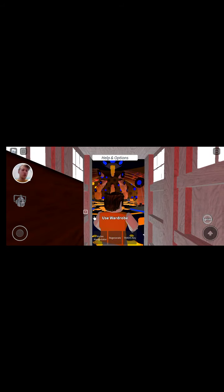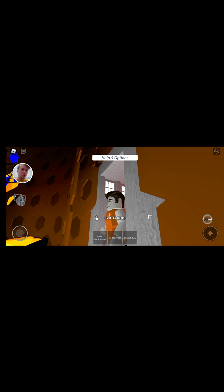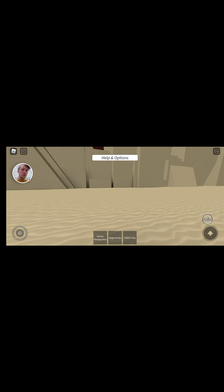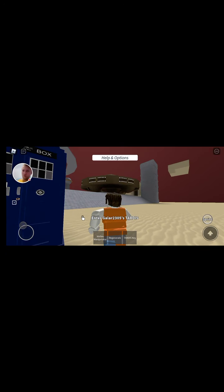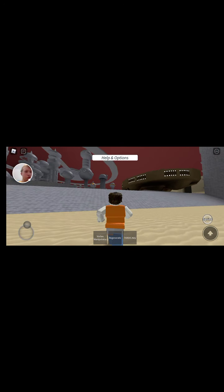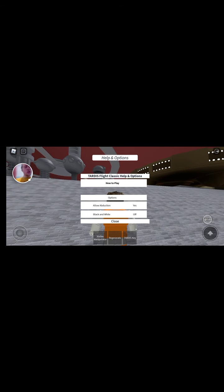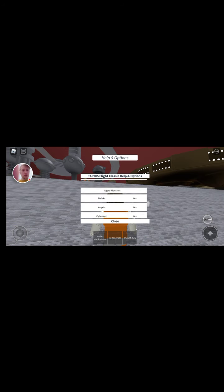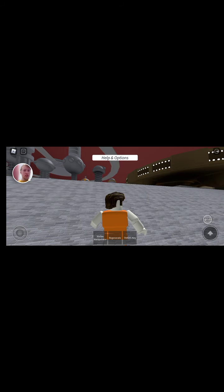I've landed my TARDIS. I need to exit my TARDIS. I've exited my TARDIS, and you'll see the ship over here. If you go over to the ship, I'm going to turn off the Dalek — I'm going to make sure none of the monsters are aggressive and none of them can damage me, just purely for this video.